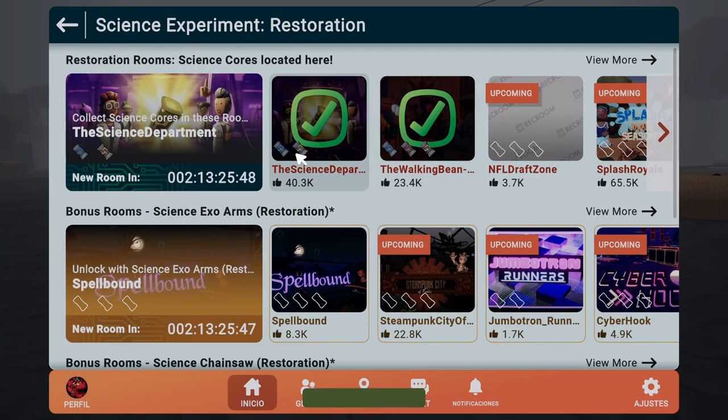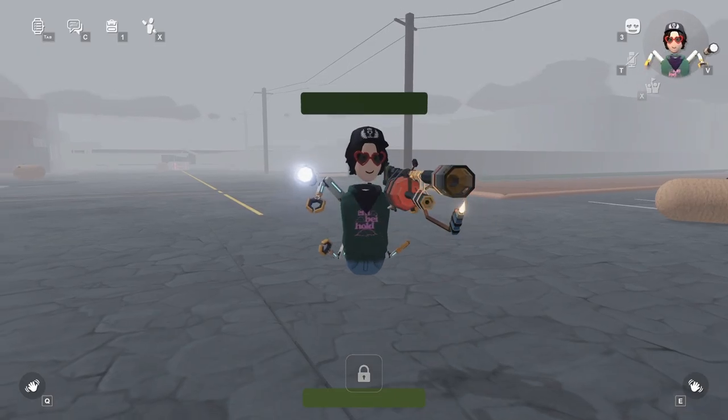That's all the blue, yellow, and red power cores that are currently free in the science experiment restoration event. I'll be doing the paid ones shortly, which are in Spellbound. I'll see y'all next time.